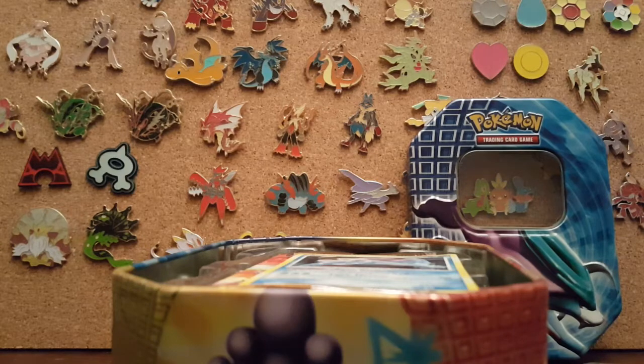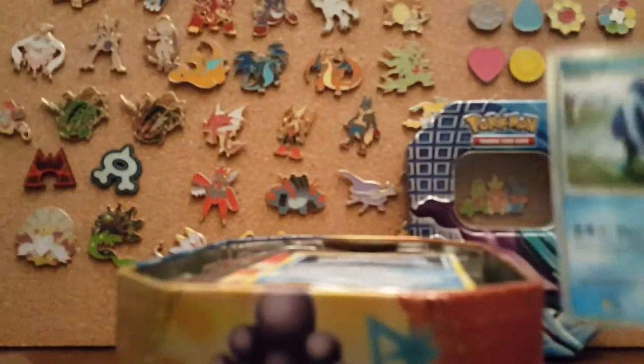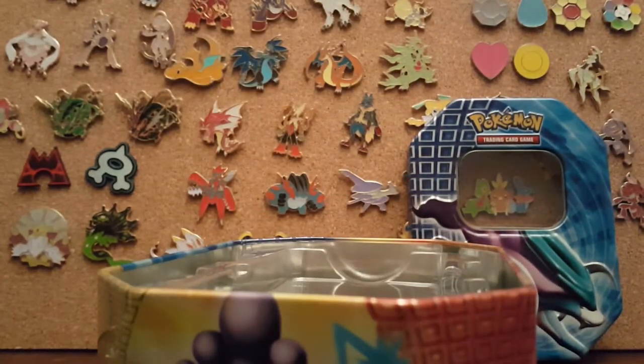So there's a shiny and a normal — they're shiny. What is a shiny Pokémon? You get both of them! Oh my goodness, I'm so excited. That's amazing. These are HeartGold SoulSilver ones, and there are four packs.